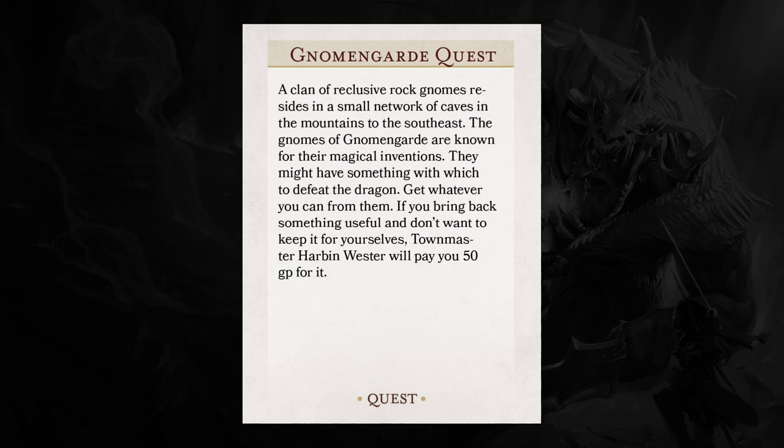"If you bring back something useful and don't want to keep it for yourselves, Townmaster Harbin Wester will pay you 50 gold pieces for it." The caves of Gnomengard are carved into the base of a mountain southeast of Phandalin around a narrow waterfall. These gnomes are not the most successful inventors, and they don't leave Gnomengard very often. They survive by eating the mushrooms that grow around the cave — mushrooms that are kind of like the magical version of wild magic, which we'll get into more later.